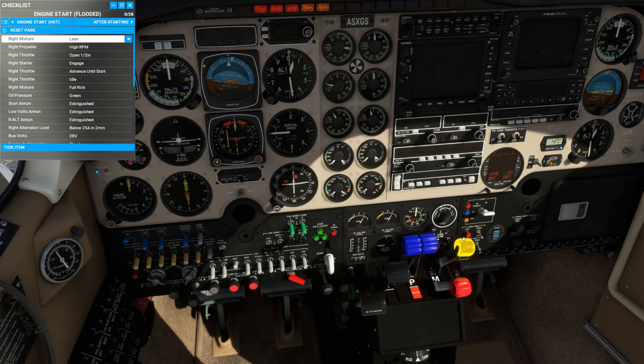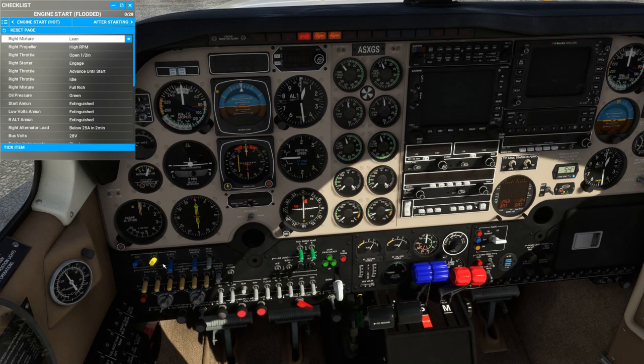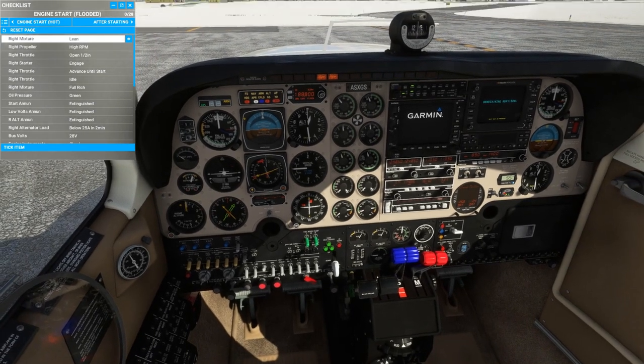We can advance the mixture now to full rich and target 1,000 RPM. Now we can start the other engine normally: mixture full rich, throttle full open, fuel boost pump on high for 2-3 seconds with fuel flow greater than 3 gallons per hour. Throttle open just a crack, and then crank the engine. At 1,000 RPM, temperatures and pressures are all in the green. We can turn on the alternators and the avionics master switch, then head out to the runway for a short run-up.